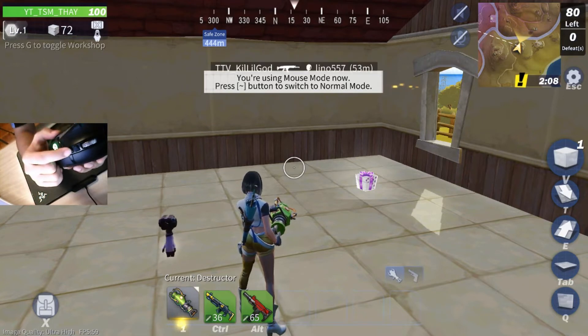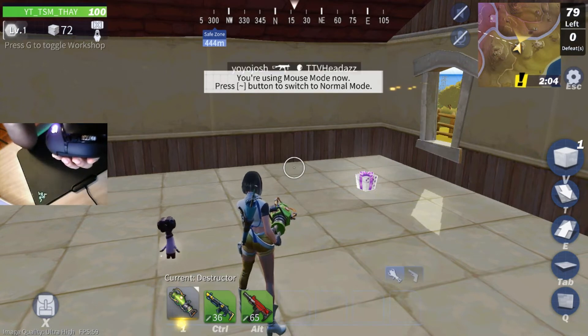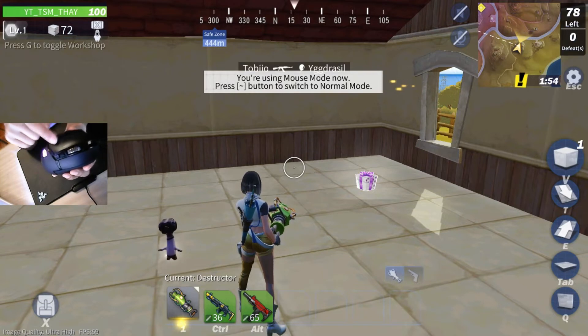The middle mouse button speeds it up — it's a setting for how fast it is. So if I want to increase it, I go up here, and if I want to decrease it, I decrease it.